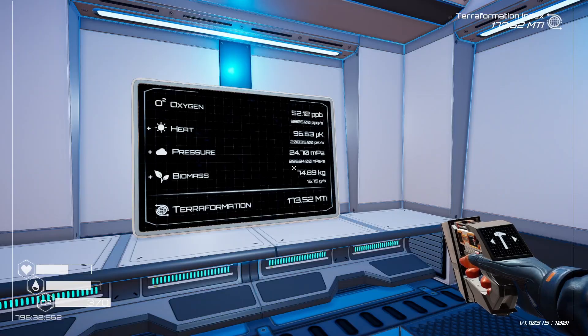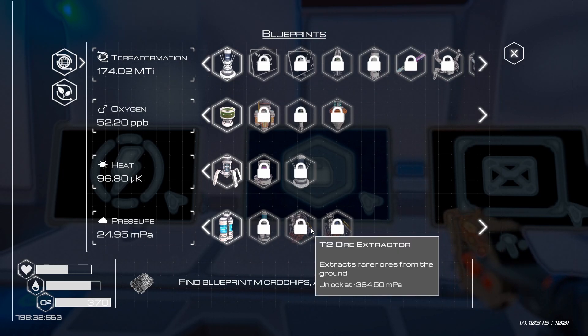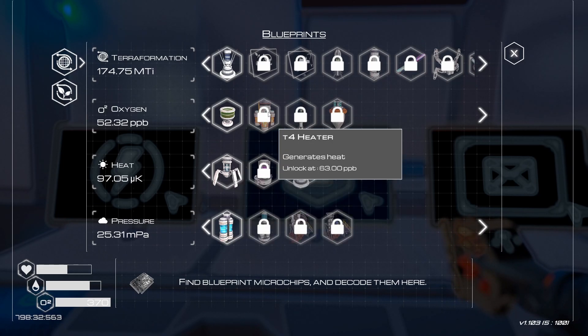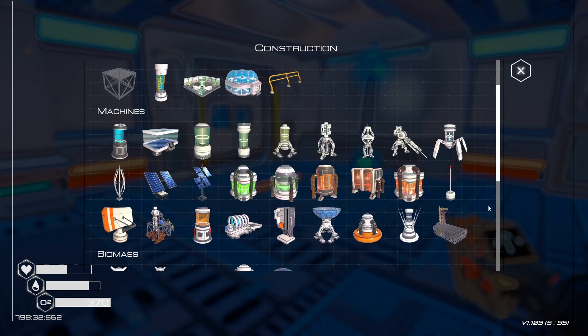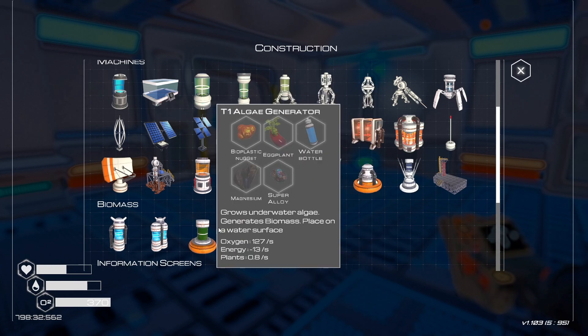Pressure is doing a lot better. Pressure is going to lead us up to the gas extractor, which we need, and our T2 ore extractor — that'll be a while. We'll get that at 100 which shouldn't take too long. Our T4 heater is going to unlock very soon. Do I have more optimizers? Actually, do I have the algae T2 generator? T1 took one super alloy so I need to make another super alloy. I've got another bio nugget and a fertilizer — that's 350 oxygen — so I think that's the way to go right now. I'm going to need a fertilizer, a bio nugget, and another super alloy.